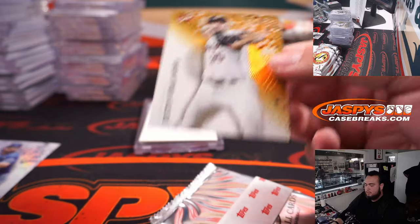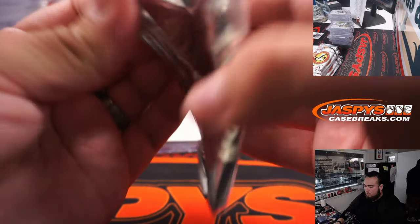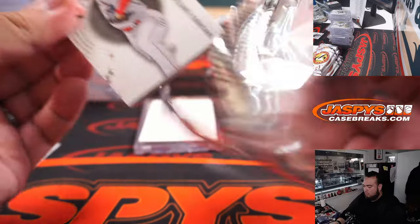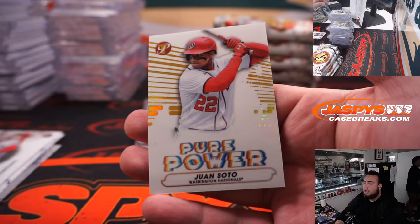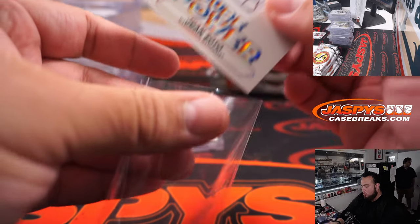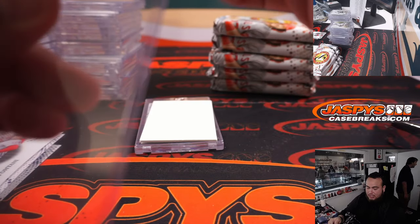Justin Verlander. Justin Verlander. And Juan Soto, gold to 50 — Jesse with the Nationals.